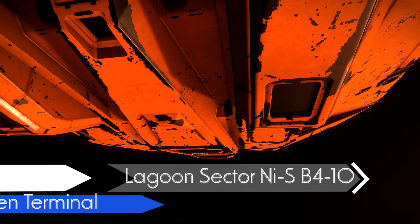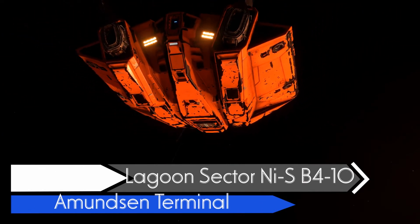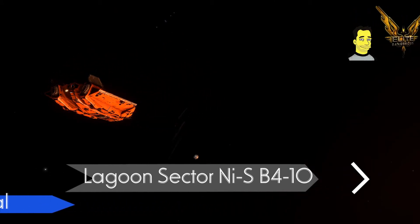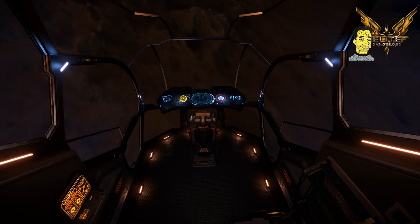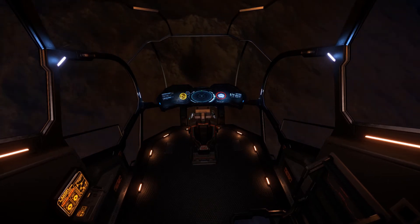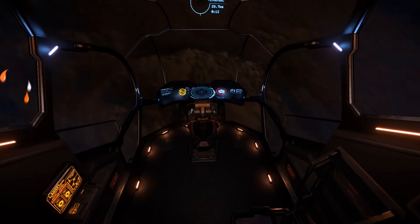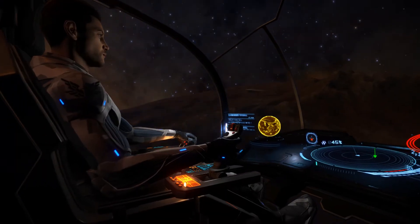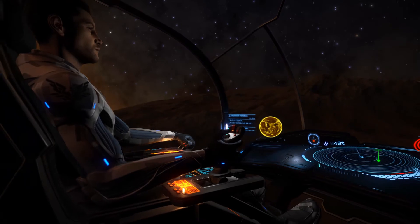Hello, this is Ricardo and I'm still on my deep space mission, off to get 5,000 light years away. I'm coming in to the Lagoon Sector, I dash SB4 dash 10. I've been scanning those planets like a devil and I've been told there's a terminal here — an Amundsen terminal — so I'm gonna land there, check in my cartographic data, repair my ship and the like.